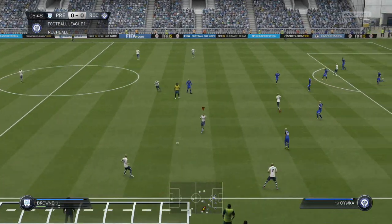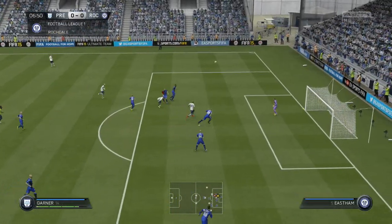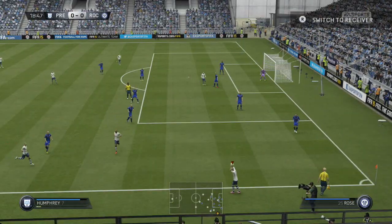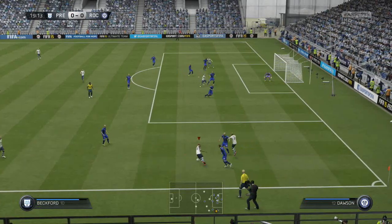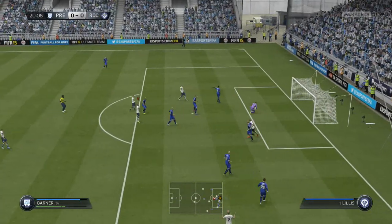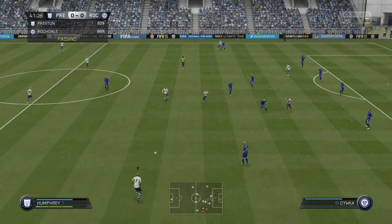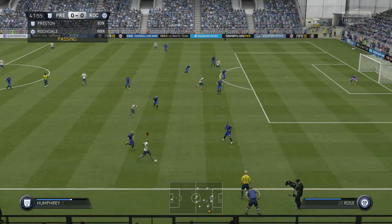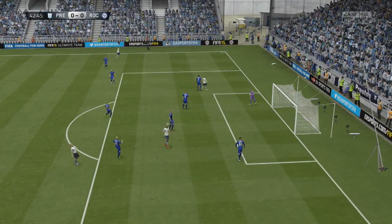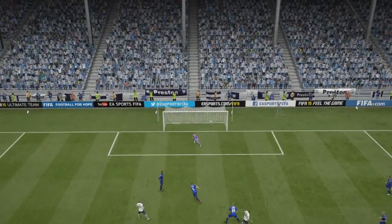Straight from the off we were at them. Callum Woods gets the ball, plays into Alan Brown who had a very good game today, gets it into Chris Humphrey. Humphrey plays the ball to Garner, who just can't get any power behind his header — just a bit tame. Garner gets another chance: Beckford drives into the box, lays it into Garner, and it's just another tame shot. We get another chance — Kilkenny playing it out to Humphrey, who's creating a lot of chances, gets it into Beckford, but what a save from the Rochdale keeper!